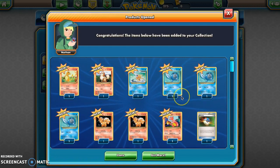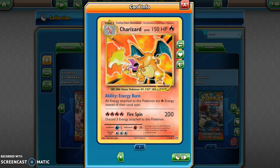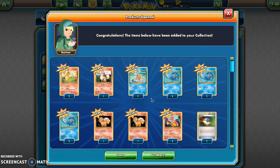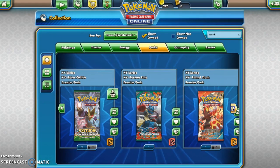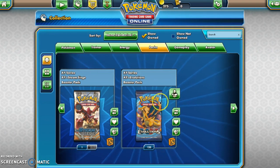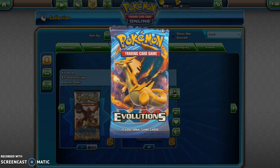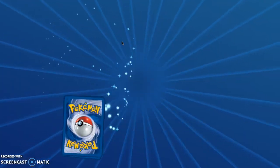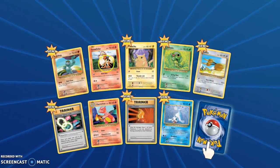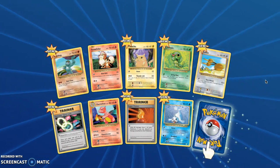In these boxes, we get the Charizard promo, which looks very cool — it doesn't say promo on it, but still very nice. You just get the regular stuff from the actual pre-release deck box; you don't get any sleeves or anything like that. All these cards are going to be new for me. I guess the Growlithe and the Trimelion I have since they were in the theme deck, but like other than that, all of these cards are new, which is pretty cool.